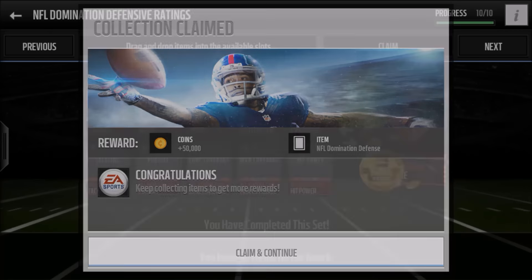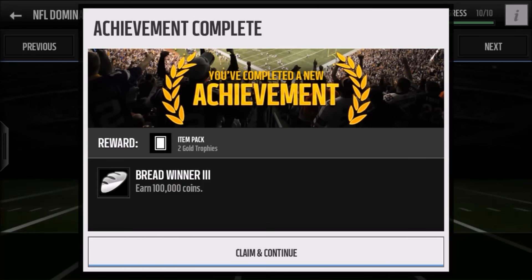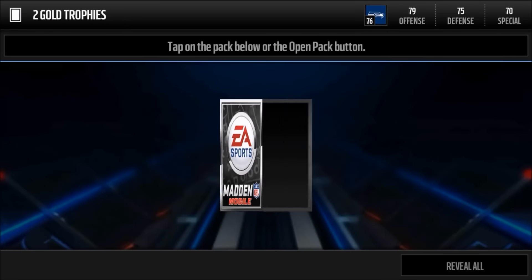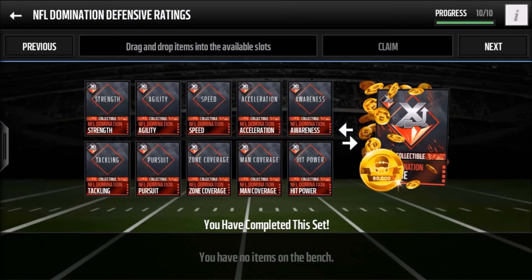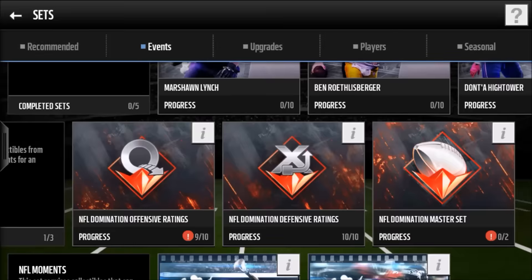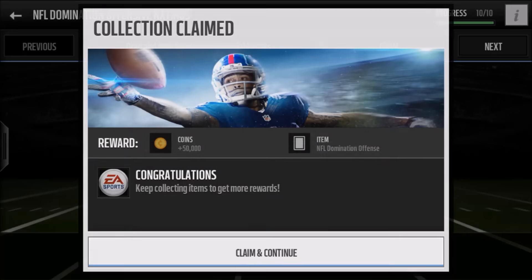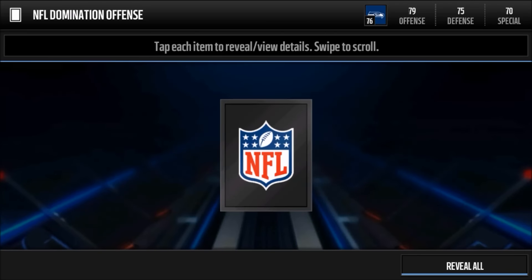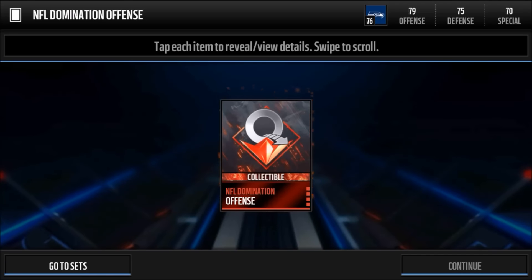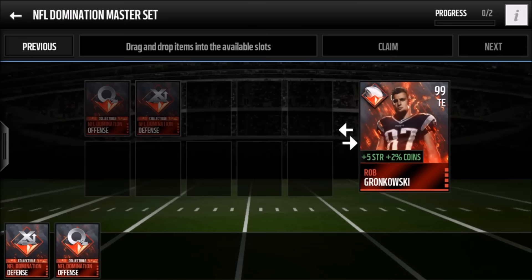50,000 coins for the NFL Domination defense — we get the defensive collectible. Earn 100,000 coins. I've had over 100,000 coins for a while; I got a lot of it from selling. But agility is really what held me up. I was getting a lot of repeats before I got the agility collectible. And it actually surprisingly didn't take me too long to finish this Domination master set.